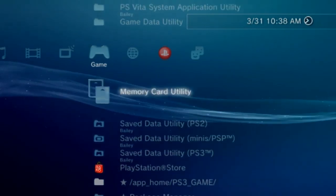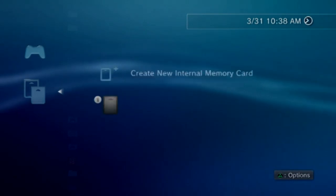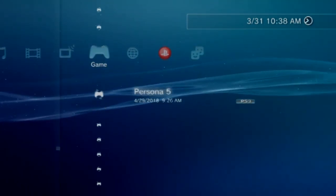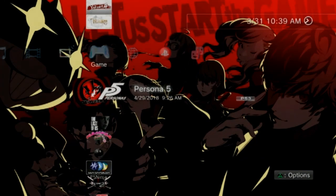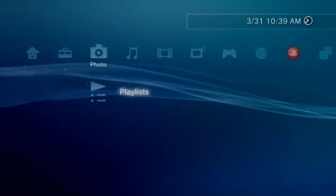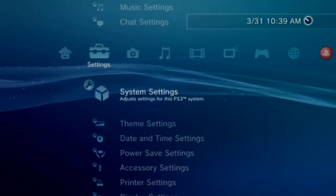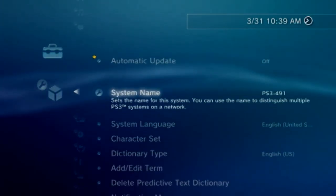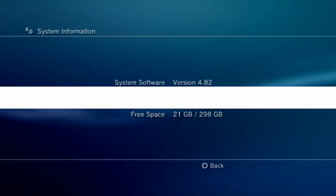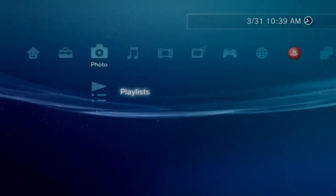The first scenario I will go over is you have a 4.82 or less super slim or slim 2500 that is not going to be compatible with the 4.84 exploit. If you're on 4.84 with a super slim, you are out of luck. But if you're on 4.82 or less, what you can do is a HAN exploit — H-A-N — and I'll have a link to a tutorial down in the description for that.